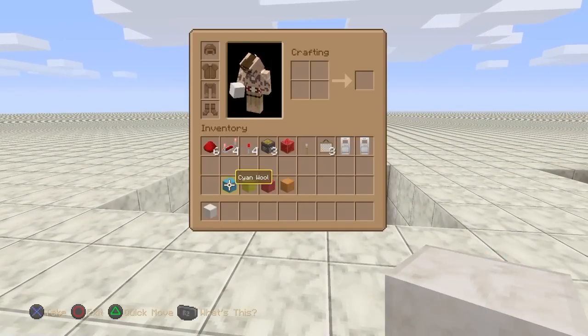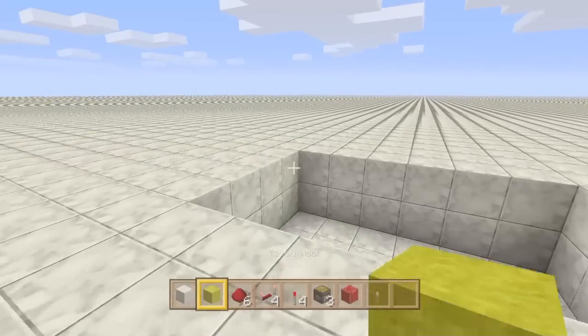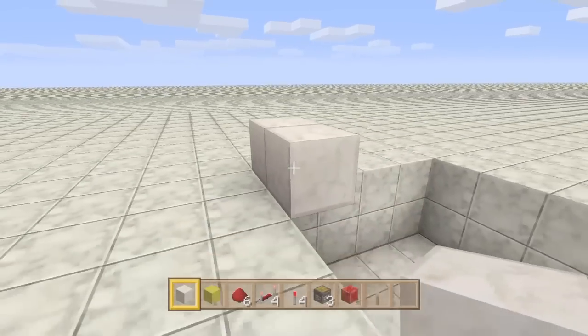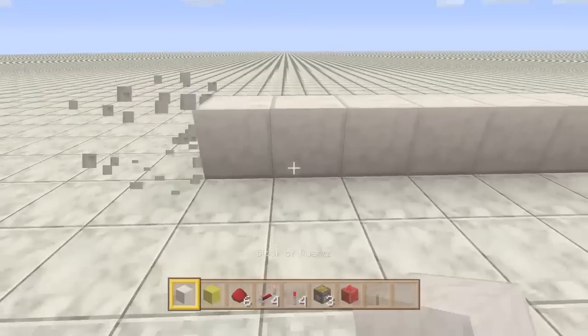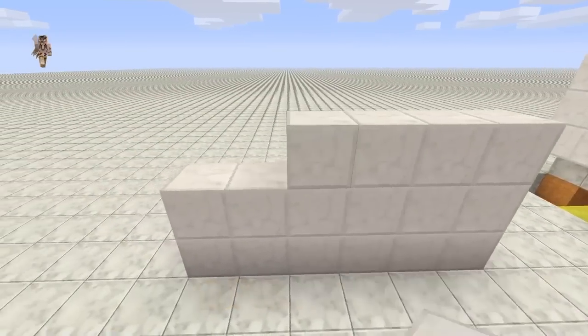We're going to grab out our block of choice — some yellow — for our dust key, and get into this. To begin with, we're going to start right at the front and build across with our block of choice. We can take that one block out because it doesn't need to be there. This is going to be our wall for our painting.